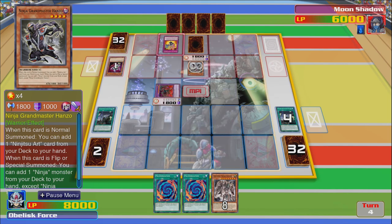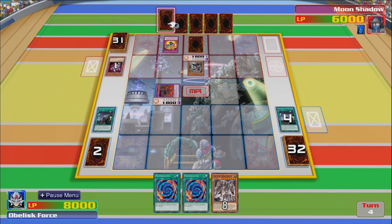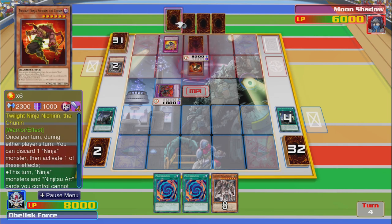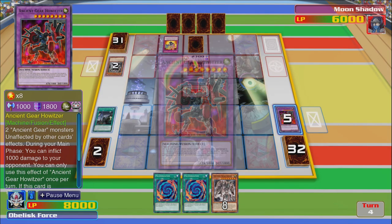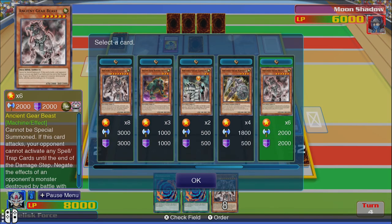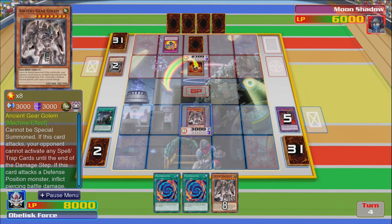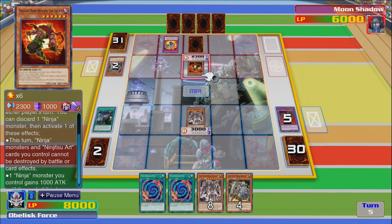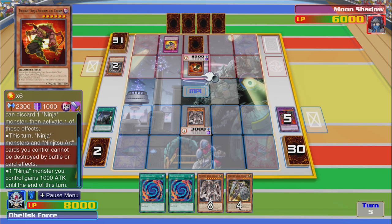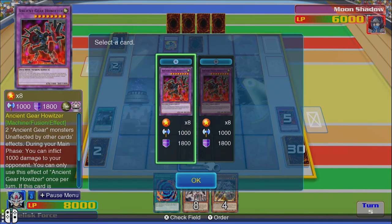Grandmaster Hanzo — I think I pulled him in a tin at one point. He gets this dude out. Kind of want to get this big boy out. I need to read what this thing does because I remember this being actually pretty good. Just got one ninja monster — one of these effects: can be destroyed by battle or card effects, one ninja monster you can give a thousand attack boost. Just gonna get this back.